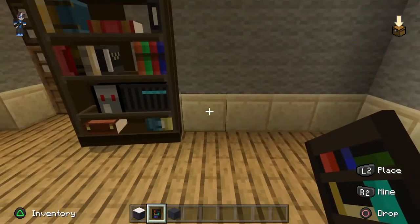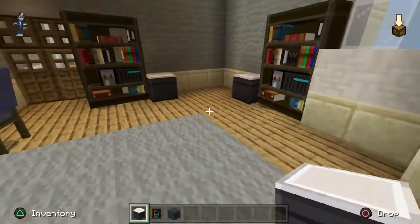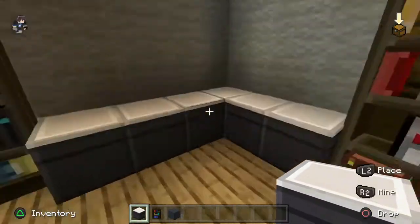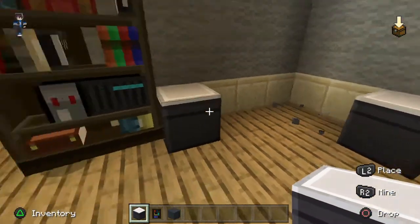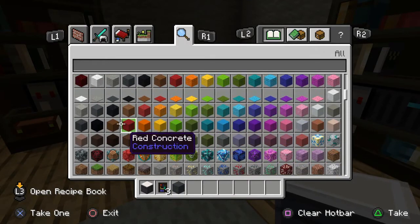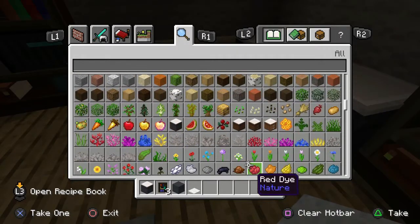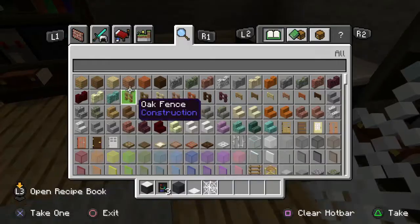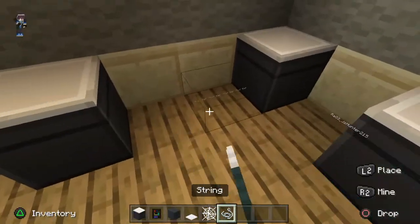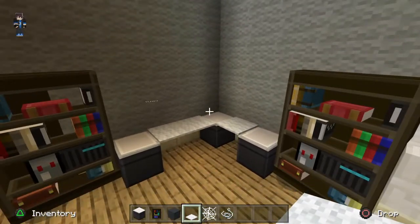Now we're gonna build our desk. We don't want to go too all out with it, so we're going to make an L-shaped desk. We'll have these two bits as the support and then add some white wool for a nice touch. We need some string to balance the carpet out, otherwise we'll just have a plain bit of carpet. Let's place the string and then add the carpet - and there we go, our desk is built!